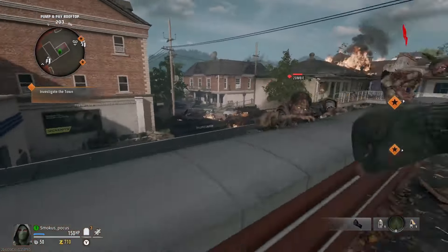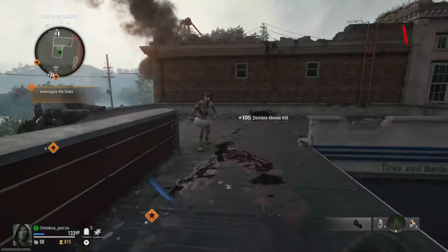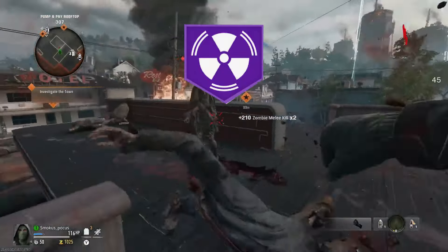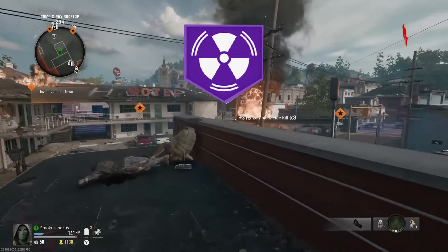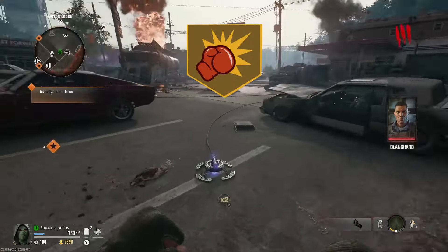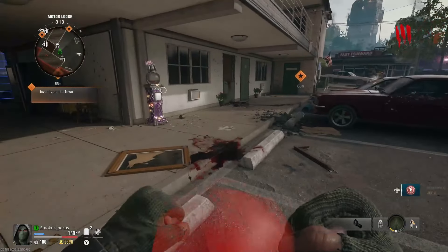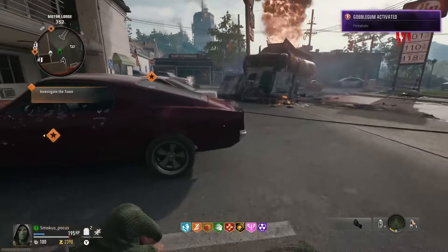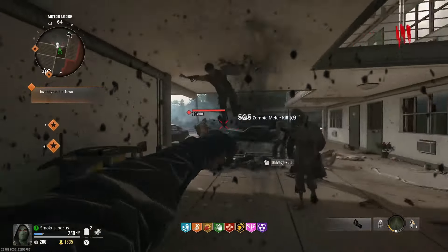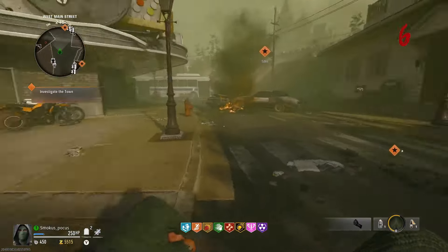Since I wasn't using any weapons, I was going to rely on a couple of perks to get me through this challenge. One being Stamina Up so I can run around a bit faster, another being PHD Flopper so I can jump around and basically explode which would help kill some zombies, and last being Melee Macchiato which felt like it upgraded my punching abilities. Luckily I had a Gobble Gum that gave me all perks, so I didn't have to worry about that in this run.